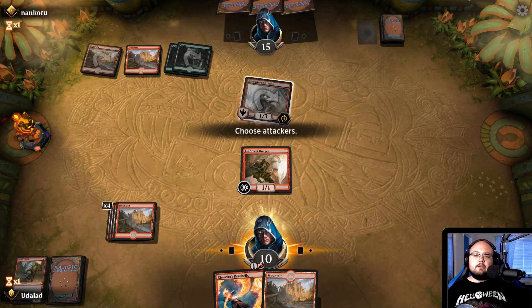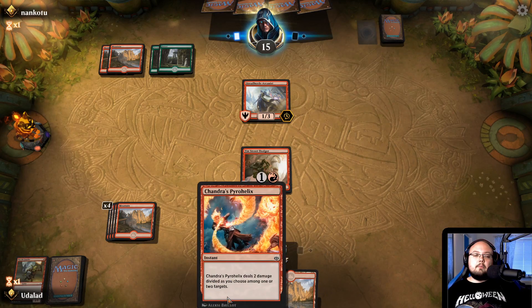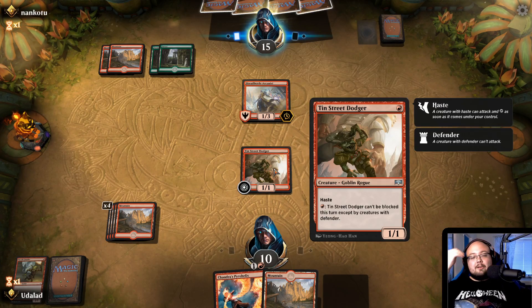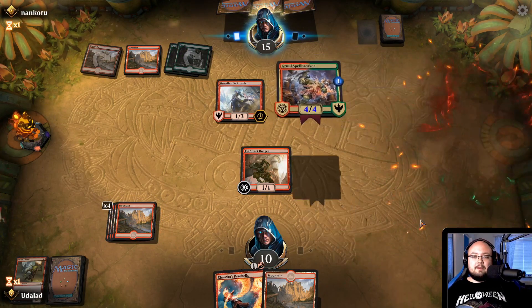I feel like I should not attack this turn — save it up for when he attacks. Then I can Tin Street Dodger block him and Chandra's Pyrohelix to kill him. That's what I feel like. The art on this guy is actually really cool — he's like, 'You fool, gotcha.' I do love the goblins of Ravnica — they're so cool. Usually just insane people, basically — either gangs or part of the Boros Legion.